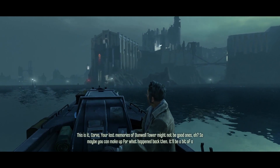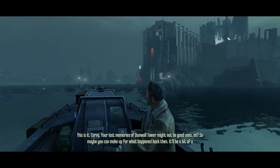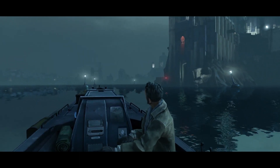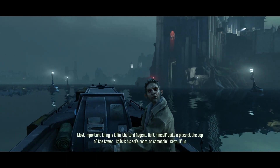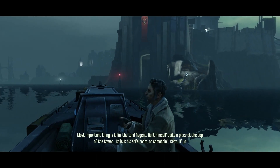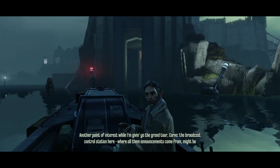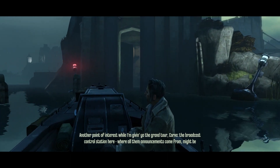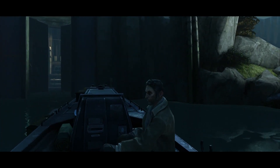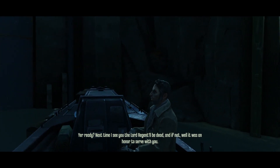This is it, Corvo. Last memories of Dunwall Tower might not be good ones, so maybe you can make up for what happened back then. It'll be a bit of a climb from the water. Most important thing is killing the Lord Regent — he built himself quite a place at the top of the tower, calls it his safe room. There's also a broadcast control station where all the announcements come from; might be worth looking into. Next time I see you, the Lord Regent will be dead — and if not, it was an honor to serve with you.